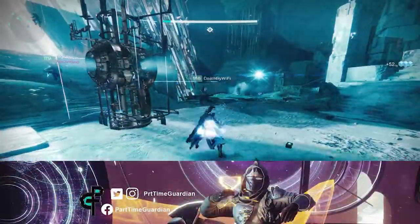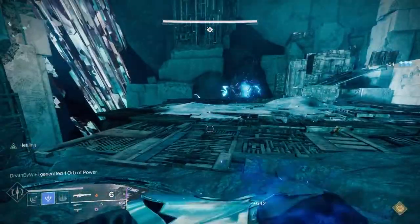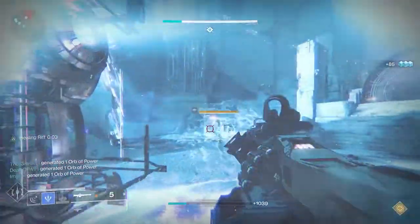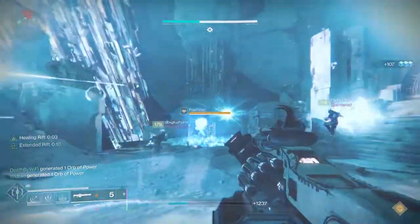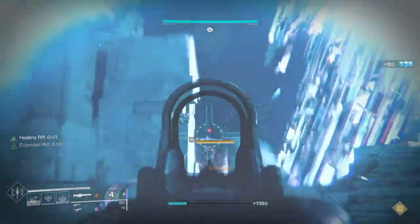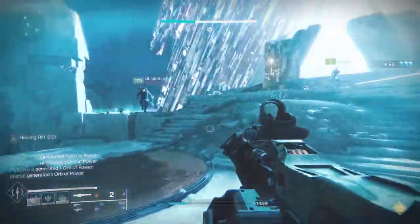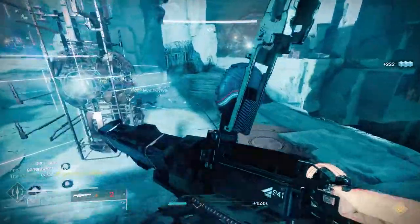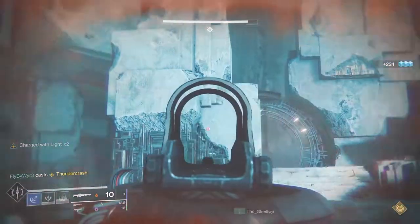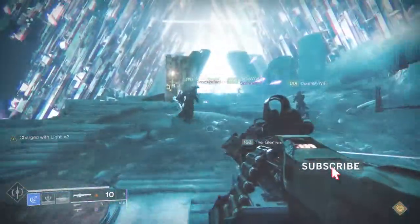Those are the two core things for getting up quickly in Destiny 2 these days: get your base power through playing the game, then do powerful activities, then pinnacle activities to reach 1330 and higher. While doing that, turn bounties and play things in a certain sequence so you also get artifact power added to your power level, allowing you to get into those endgame activities you want to play. If you liked the video, feel free to like, subscribe to my channel, jump in my Discord, and I'll see you Guardians in the tower.